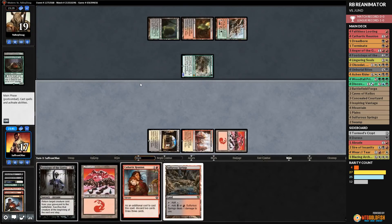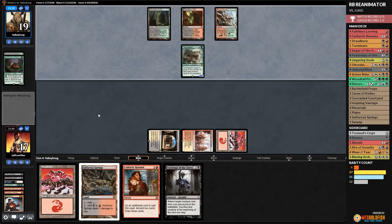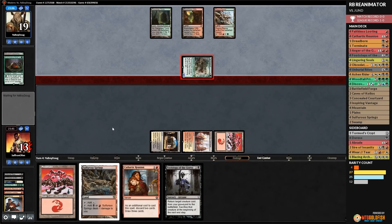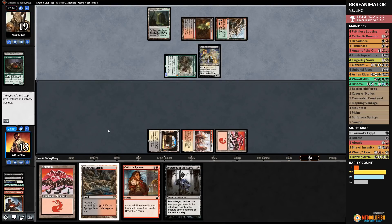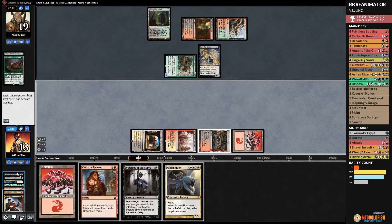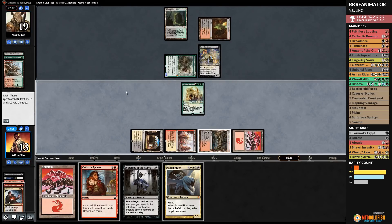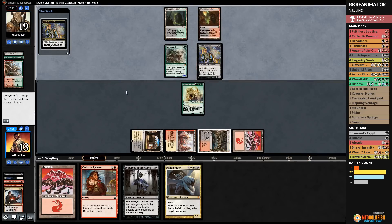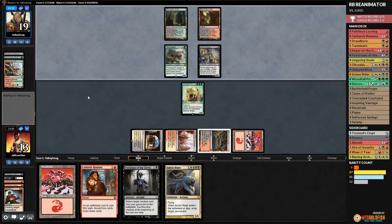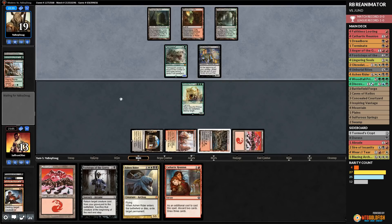Woodfall Primus is in the graveyard — we'll see what our opponent has. We want to start attacking their mana. Ashen Rider would have been nice to deal with the Tarmogoyf. Opponent's Goyf attacks for four, we go to 13, then they play Dark Confidant. We play Sulfurous Springs and cast Unburial Rites on Woodfall Primus, blowing up Raging Ravine. Next turn we plan to Cathartic Reunion discarding Ashen Rider and then immediately Footsteps it to clear the board.